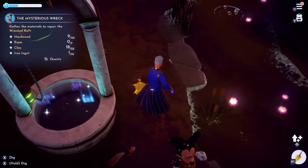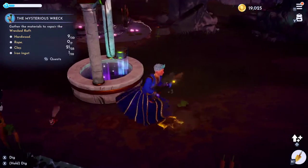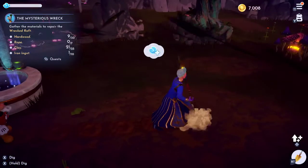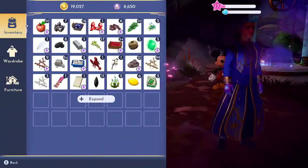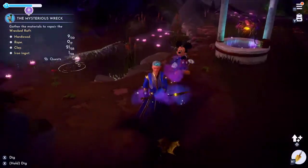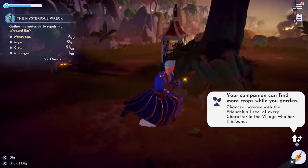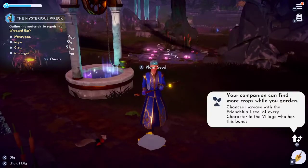And then you've got another space to dig on. Just hold to dig and keep digging away until you get the clay you need. As you can see, my clay's going up quite fast — I need 25 in order to do this Goofy quest. So that's all you do, guys — you just literally run around doing that. You can even bring a companion with you who has a digging ability, which would give you even more clay.